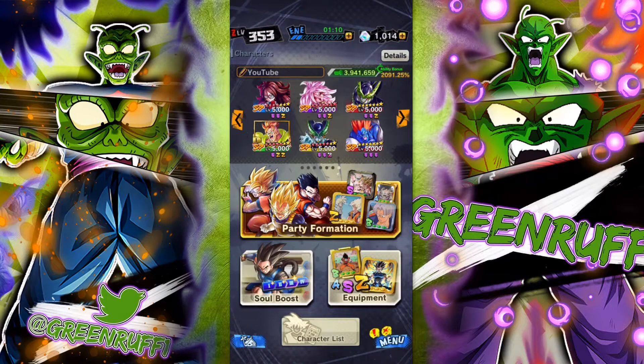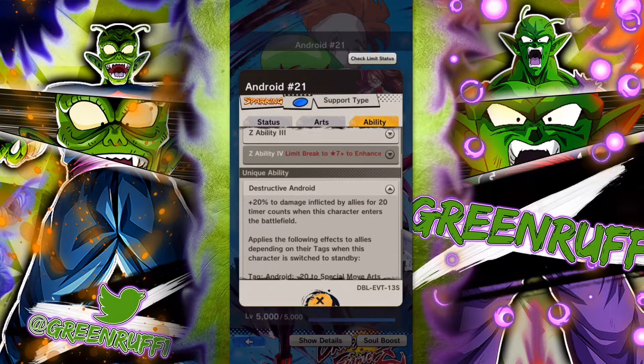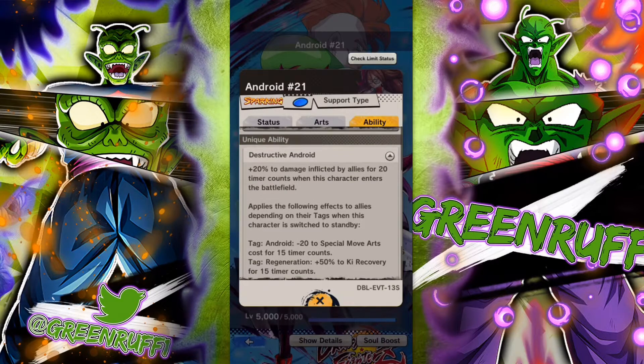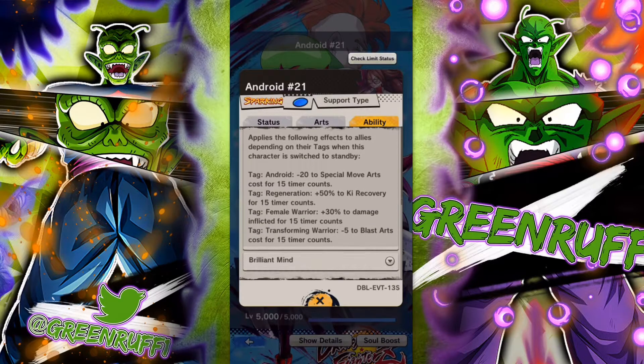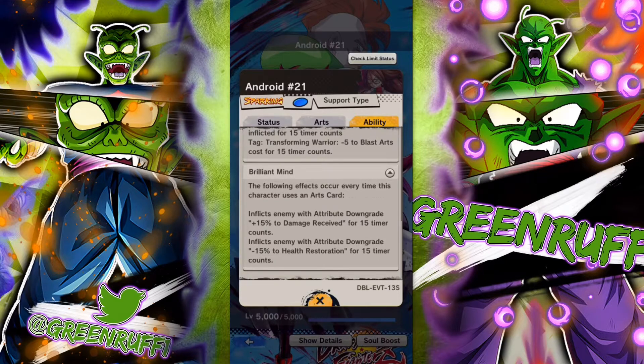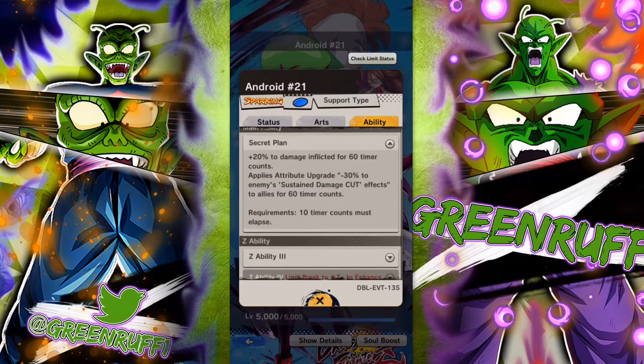This is the team we're going to run — these top three with free-to-play 21. With Magic 21, she makes the purple 21 a lot stronger. She gives an extra 20 to her allies, then minus 20, then 50, then 30 damage, and minus 5 blast to 21 — that's 50 damage right there. When she pops her main, she gives an extra 20 damage.